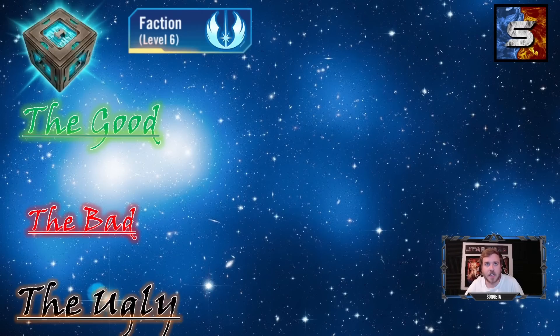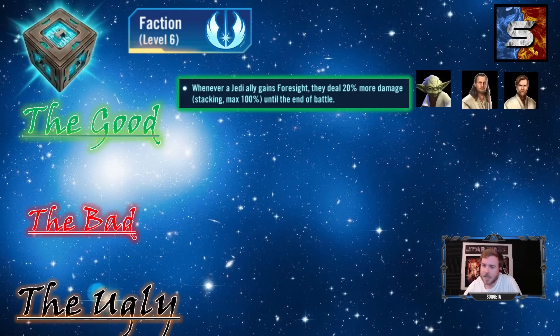Moving on to the Jedi faction — probably the best faction in the game and a great addition to this set. The absolute best mechanic: whenever a Jedi ally gains Foresight, they deal 20% more damage, stacking up to 100% until the end of the battle — and it's not a buff, so it can't be dispelled. On a Yoda or Qui-Gon team where Foresight is constantly applied, and even JMK who grants Foresight on his special, you're stacking damage through the roof. It'll be a glass cannon but very strong, especially combined with armor penetration.